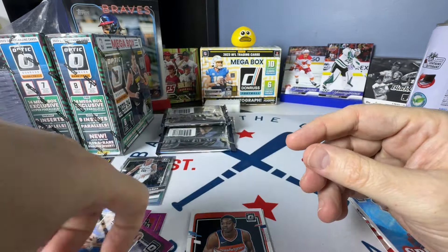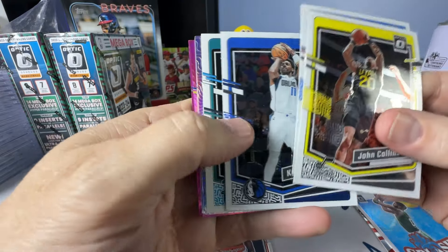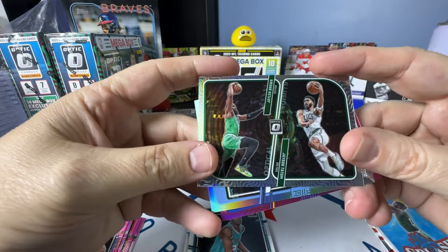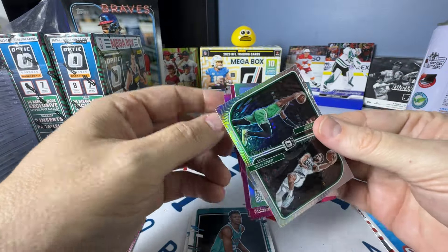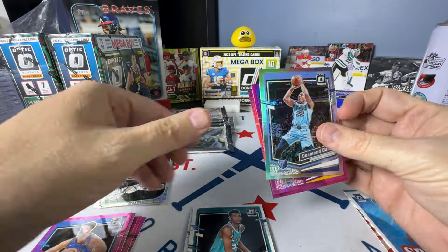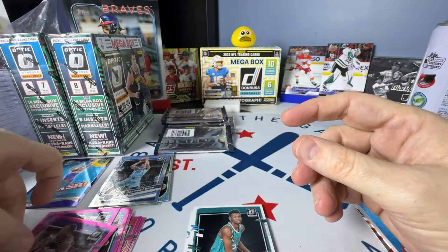Next pack: Collins, SGA, Kyrie — ooh, there's a good one. Brandon Miller on the Rated Rookie. We have a Silver Hollow of Brown and Tatum on the Optical Illusions — they could win the championship tonight. Desmond Bain on the Hollow. Then we have Steph on the Hyper and De'Aaron Fox. Not bad.